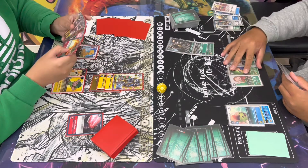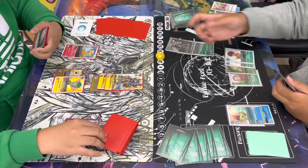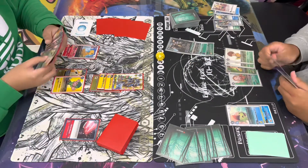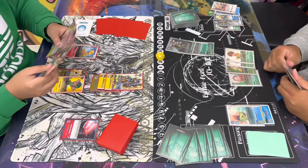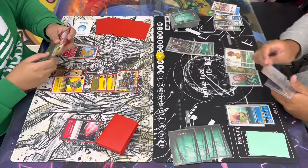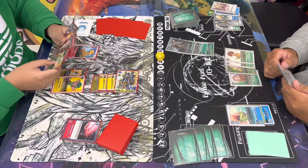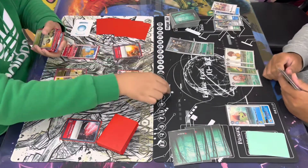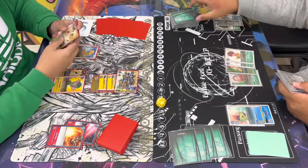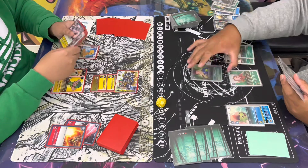Jerome's gonna go ahead and start off with three again. Interestingly, he's not gonna do anything — not even attack. He's gonna go ahead and pass turn. Gabe will start off with three again, and tempo will be in his favor this time. He's gonna swing with the Ofanimon and it does hit into the Evolution Ancient, which will be added to hand. Then he's gonna play the Gaia Force, killing off the Ancient Troy — that's pretty insane.